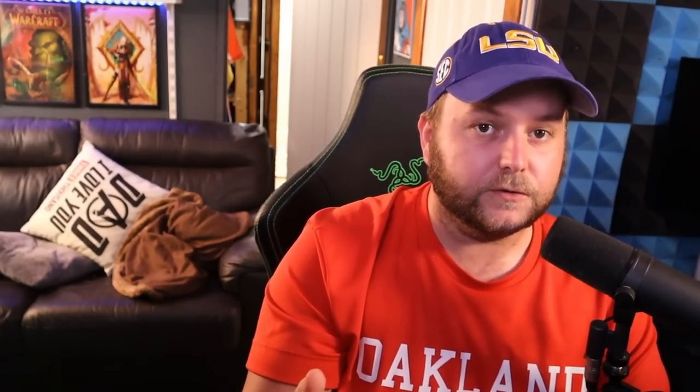A trinket with static 34 crit rating and static 80 spell power — that's insane. If we look at the TBC alternatives, where you might try to get all your BIS for phase 5, it's going to be quite an outrageous goal to achieve. But even if you did, for actually going around questing, they're probably not going to be as good. Just looking at the attack power version, you've got 140 attack power and 34 crit.